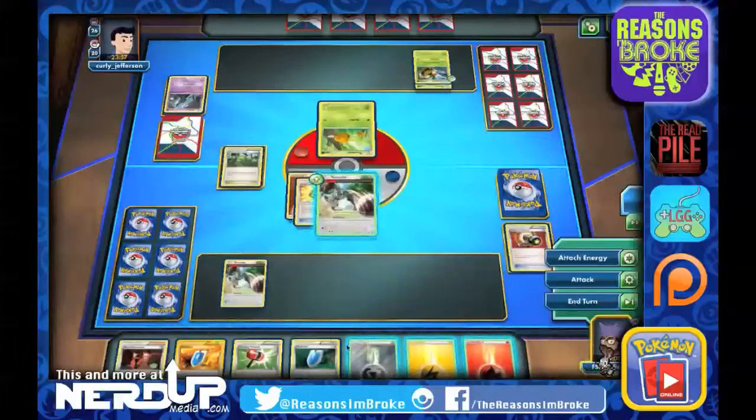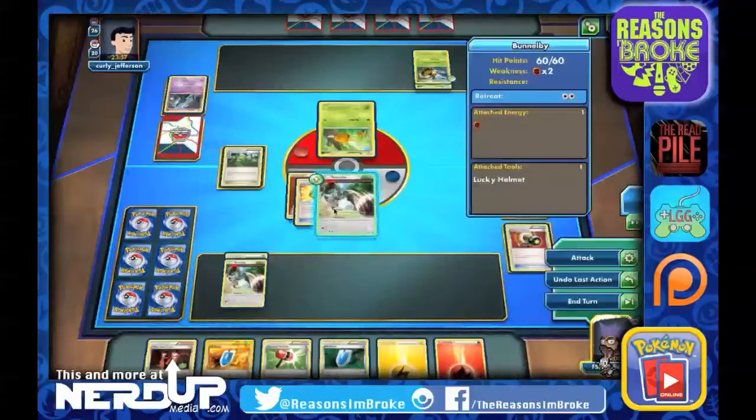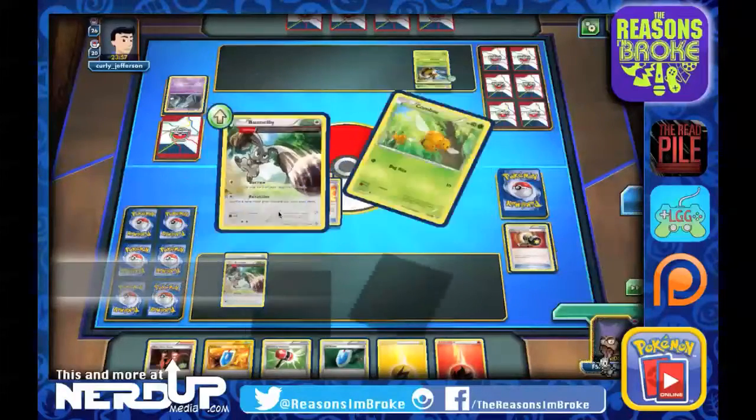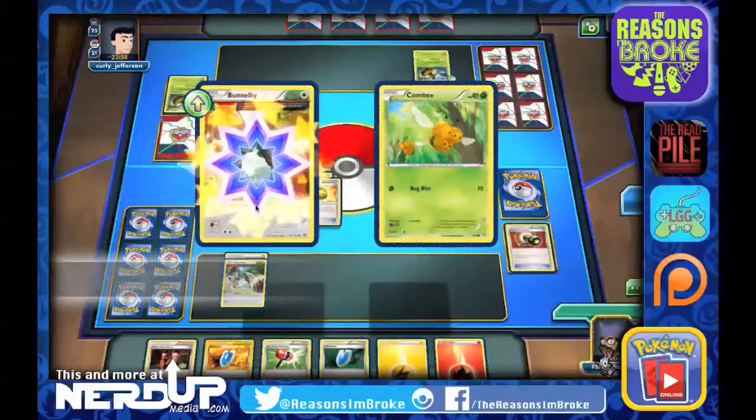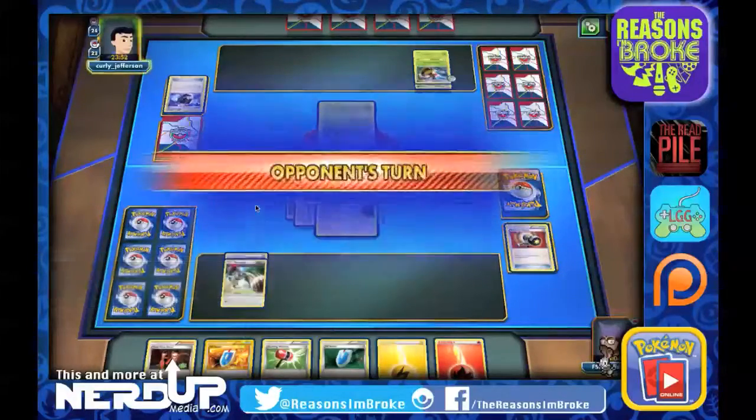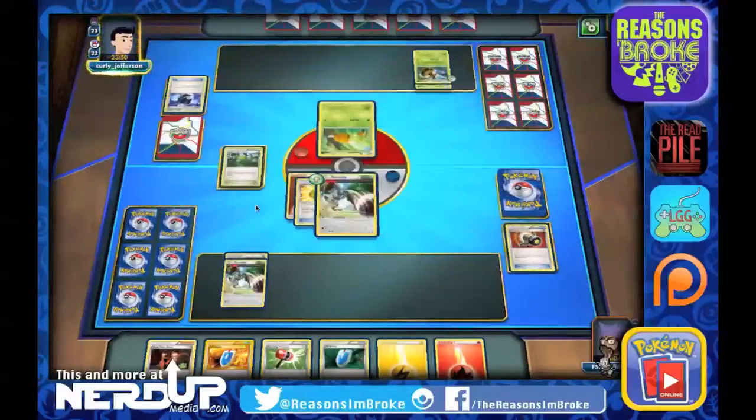It's our turn. Let's feed the Bunnelby and start discarding. First one being another Vespiquen, which is great. And the next card will be another Battle Compressor, bringing them down to 23 cards in their deck.